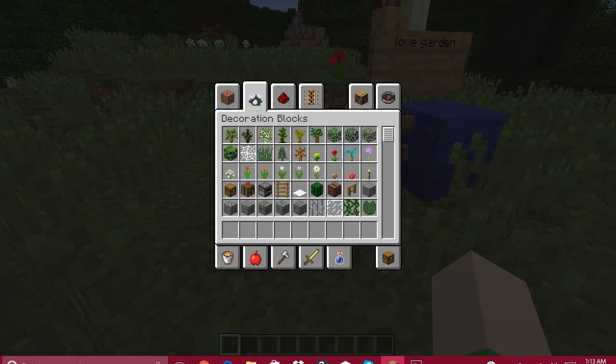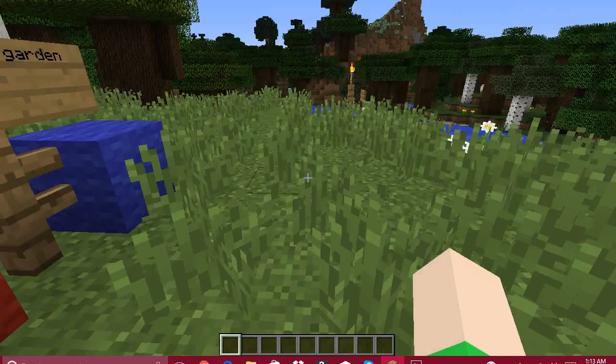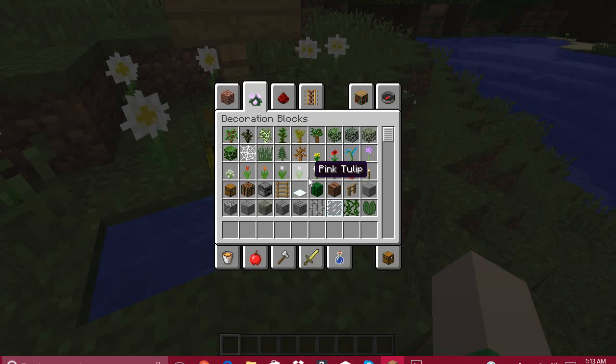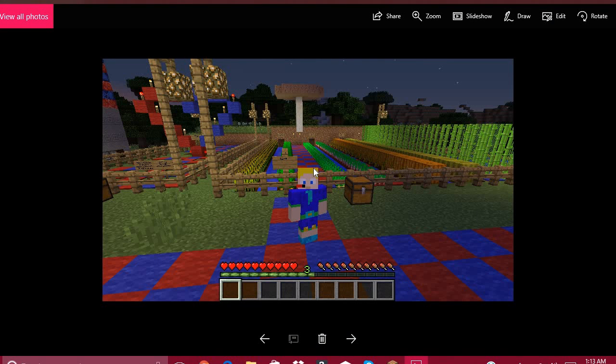Right beside it is the garden, which is right here. You can tell by the wheat — that's why I placed the water in with the wheat, so the wheat doesn't dry out and die. In the farm, we have wheat, carrots, potatoes, beetroot, pumpkin, watermelon, and sugarcane. I was going to put cacti to turn into green dye, but I'll deal with that later on anyways.